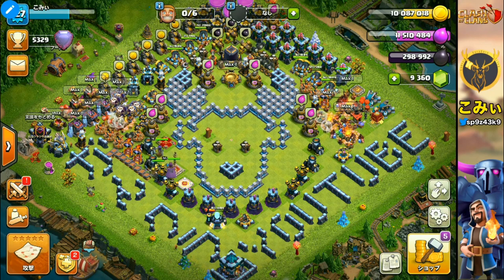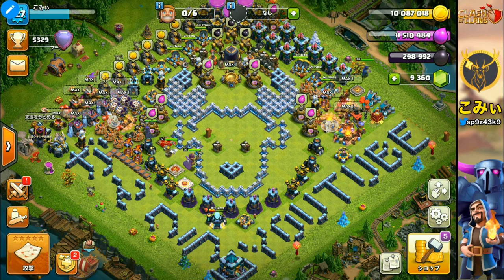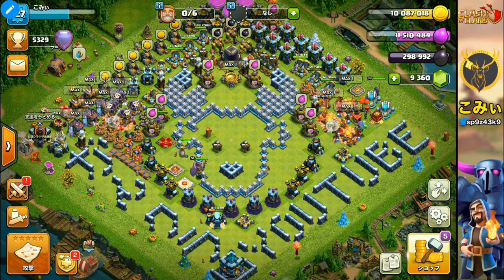But from another point of view, in this environment, it's easy to utilize the ground type of attacks. So today, let me introduce four types of Miner and Hog Rider attacks. One is a very basic one, and the other three are various types of Miner and Hog Rider attacks. Let's move on to the first attack.